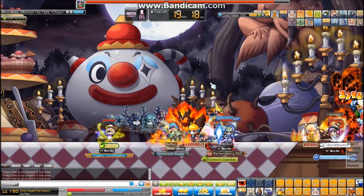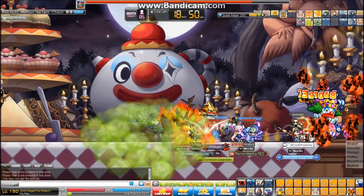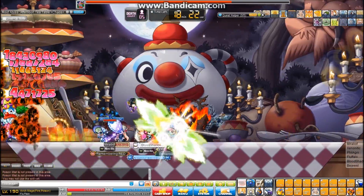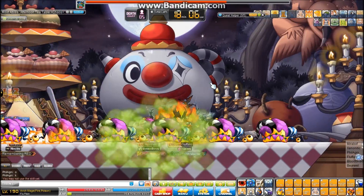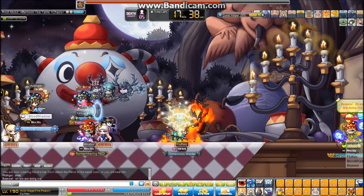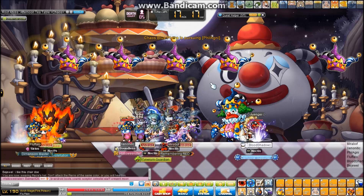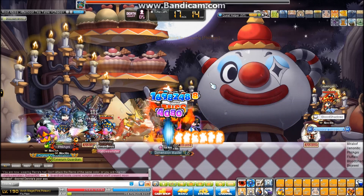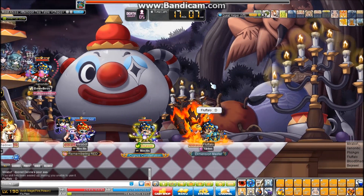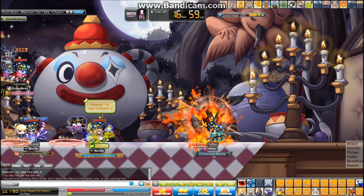The new Yoon Wall class — or Shade as they call it in GMS, though I'll keep calling it Yoon Wall — looks pretty cool. I haven't made one yet but I'm going to. My goal, which I may have mentioned in past videos, is that you can get 200% boss and extra PDR without using a single cube — through boss nebulites, character card effects, deck effects, set effects, link skills, and dojo gloves. All of that combined gets you over 200% boss.